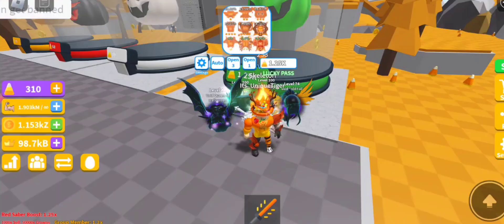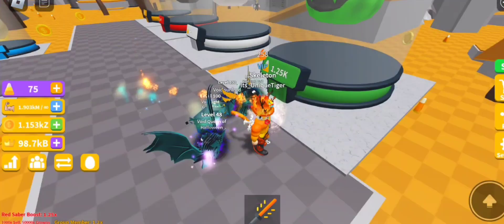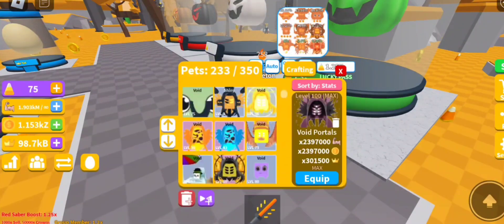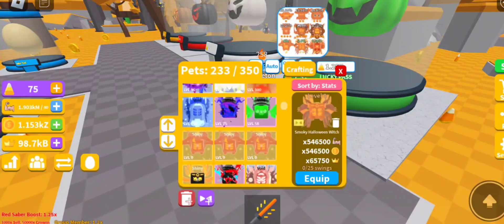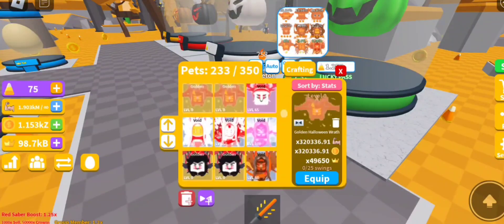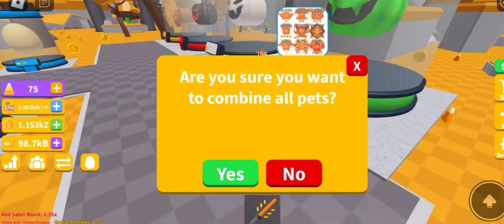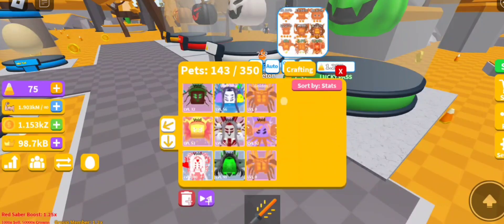Alright, I'm back and we officially ran out of candy corns! I have about 300 left — I can spend it on one last egg, there we go, got a candy corn as our little goodbye. Let's check our inventory: we got a lot of smoky witches, a couple of shiny moons — I can craft a shiny from those — and tons of other pets. Oh wait, the inventory goes to infinity! Let me craft everything.